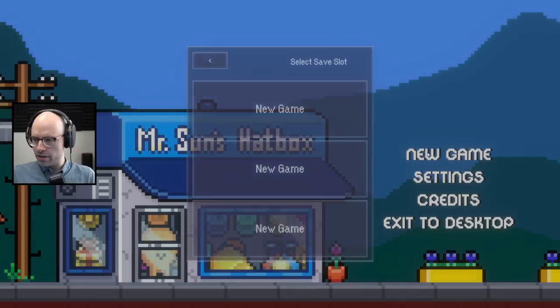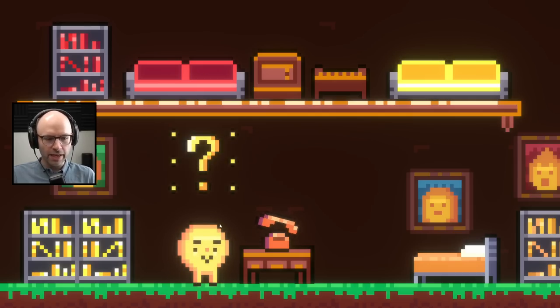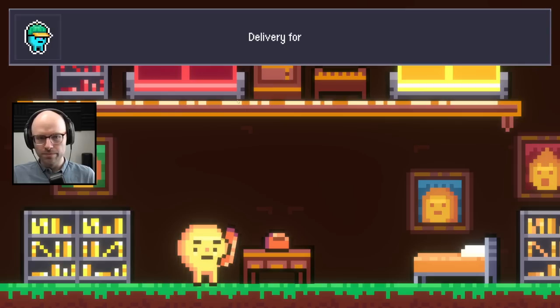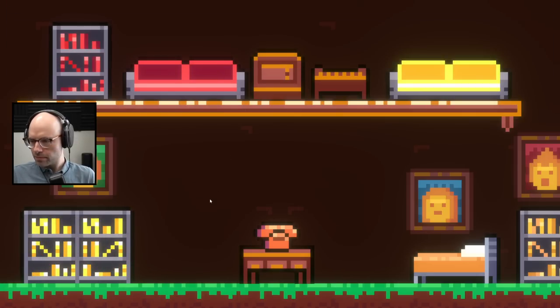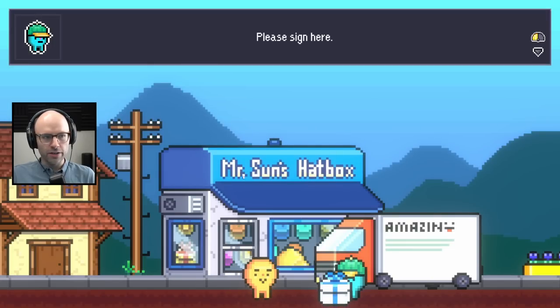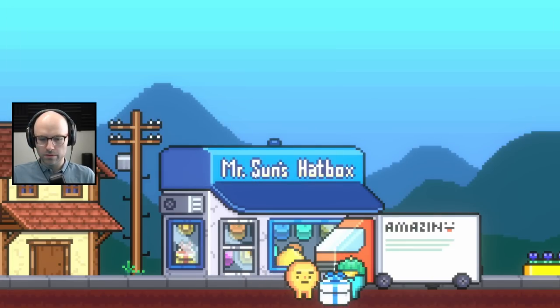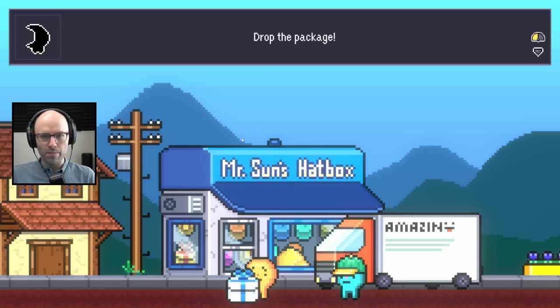We're gonna get started here. It's a new game and I'm playing new game. That's probably Mr. Sun, I assume. Hello? Delivery for Mr. Sun. Okay, be right there. Please sign here. That's Master Chief. John Halo. Thank you. Have a nice day. That's nice. Drop the package?